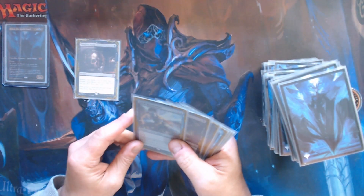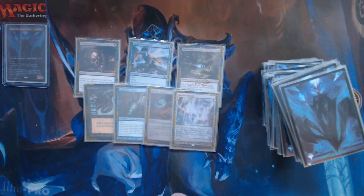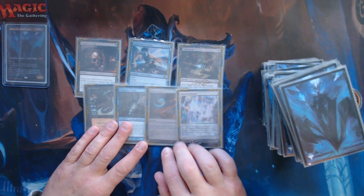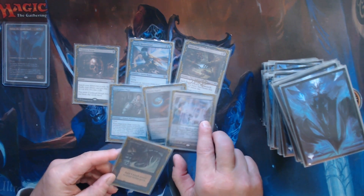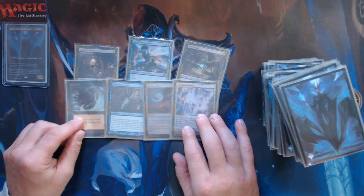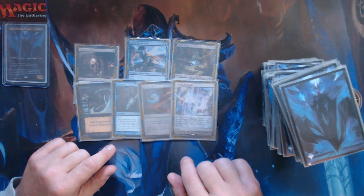Okay, here's our mulligan to six: Vampiric Tutor, Faerie Mastermind, Dark Deal, Dark Ritual, Snapcaster Mage, Arcane Signet, and a Flooded Strand. This has potential — Flooded Strand, Dark Ritual into Mana Crypt or Mana Vault, then we can play our Arcane Signet. We can do a first-turn Dark Deal to really disrupt players' hands. This might be a keeper, but I'm worried about the number of lands — we might be limiting ourselves. I'd probably ship this back again.